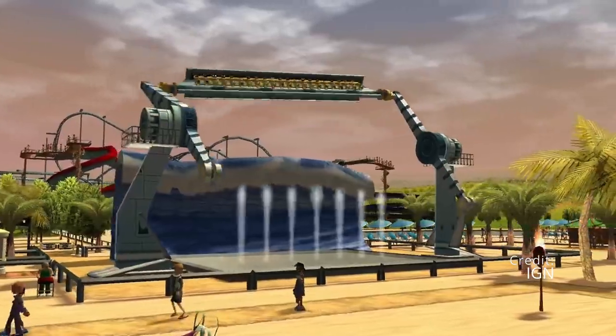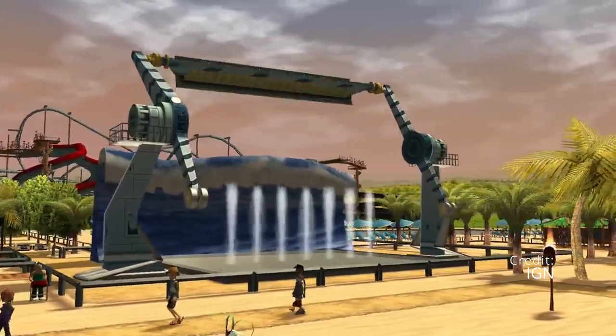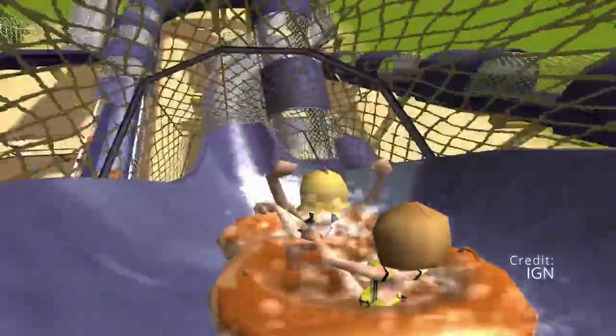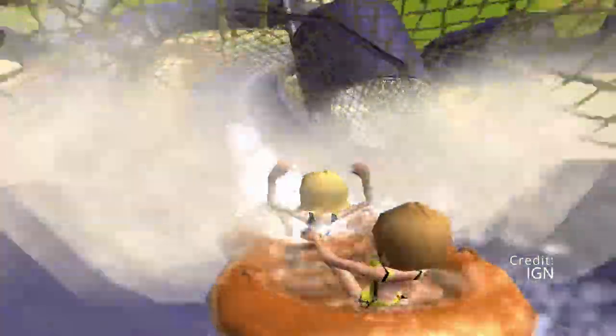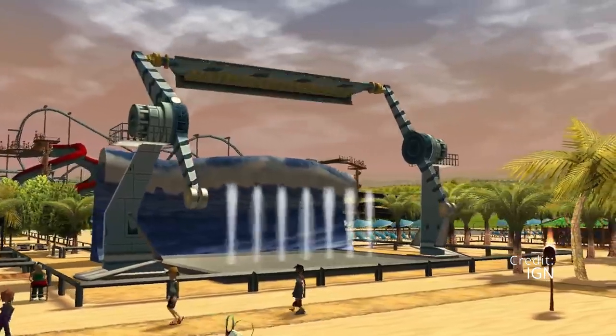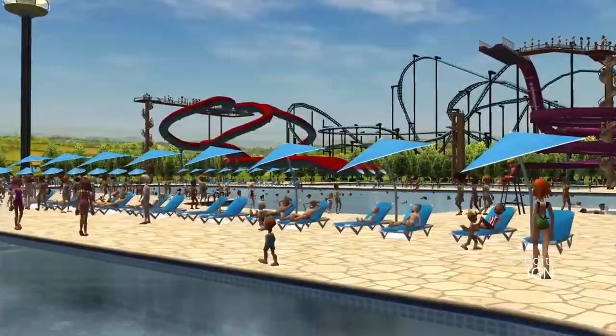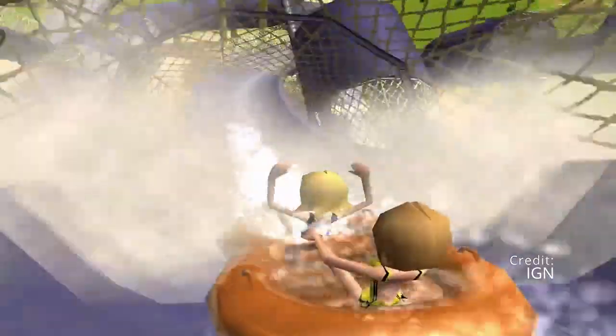I think a water park would be a fantastic addition for both console and PC, and it would be a brand new element that would excite a lot of people. There's so much you could do having a water park and theme park at the same venue, and it's realistic to real life — Disney has water parks, Universal has Volcano Bay, Alton Towers has Splash Landings in the UK, and plenty of parks around the world have their own water park. I think it'd be a really unique thing to put into Planet Coaster 2.